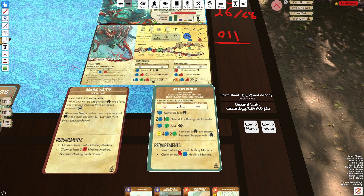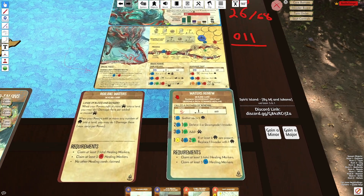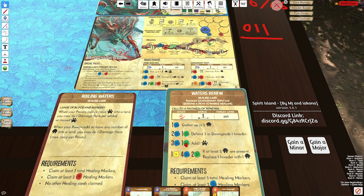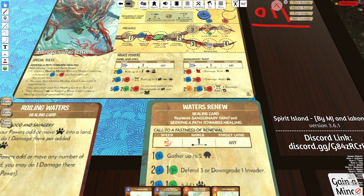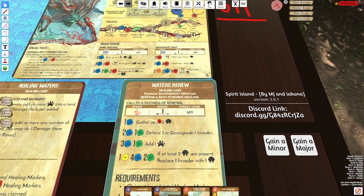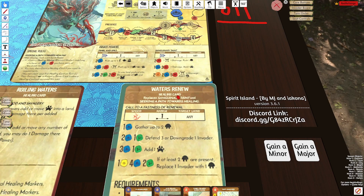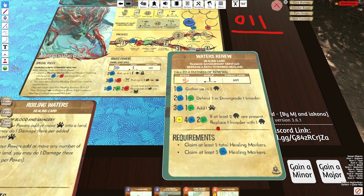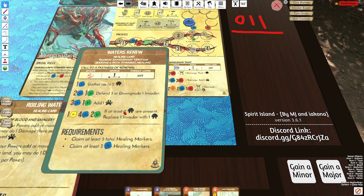You get the second healing upgrade on turn five, when you have at least five total markers and three of a specific type. When you gain that new healing card it will replace one of your innates — specifically it replaces your Sanguinary Taint innate on the right side. You can guess the other innate you'd get will replace the left innate.